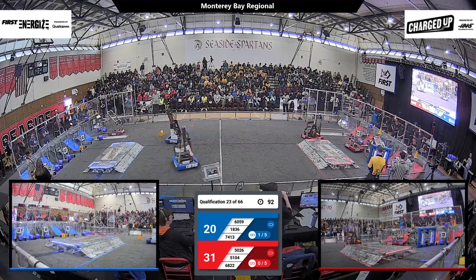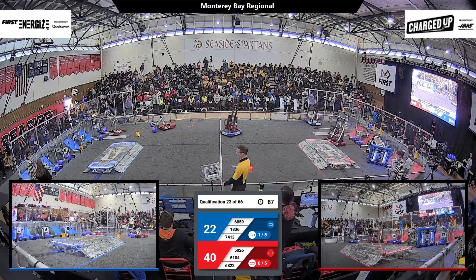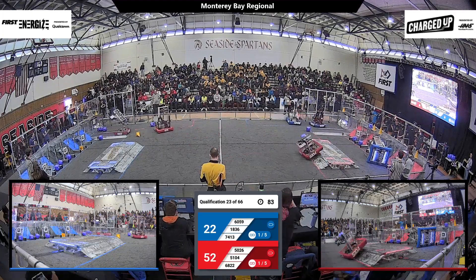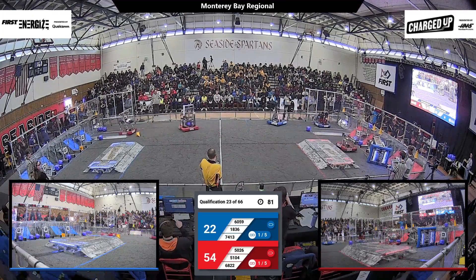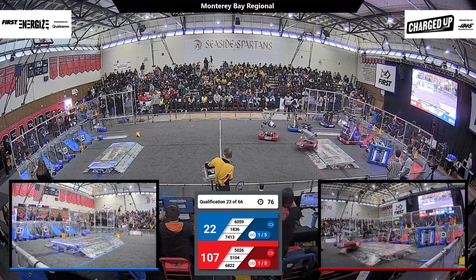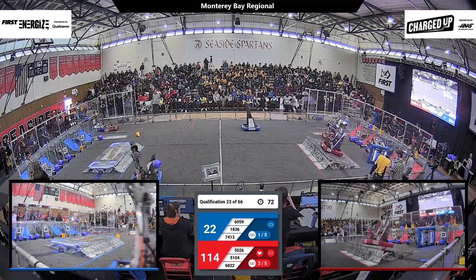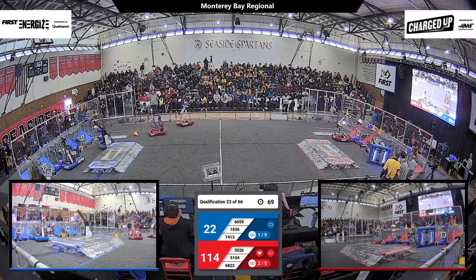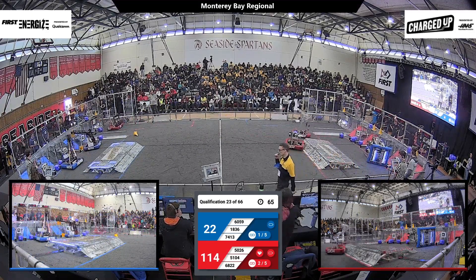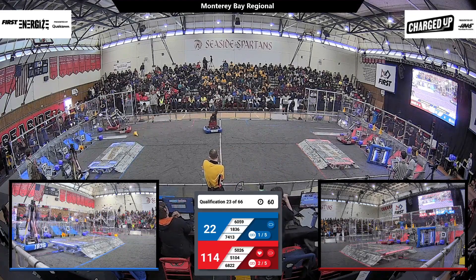7413 falls over from all the contact in that zone. This is going to cause problems for everyone involved. 659 heading back to their blue alliance station. 1836 not quite getting the cube they wanted. 50104 is going to do their best to complete a link in spite of the fallen blue robot — and they're going to be successful with that cube. 5026 unfortunately hits a double score. 6822 scores in a location that was already scored, but luckily it bounces out and is now deposited into the hybrid node.